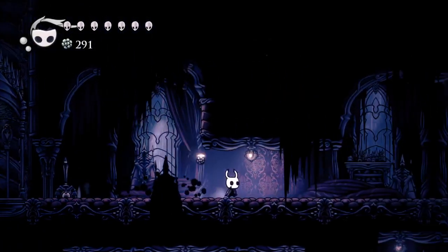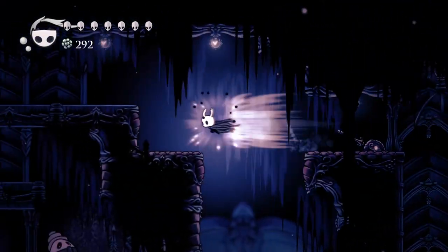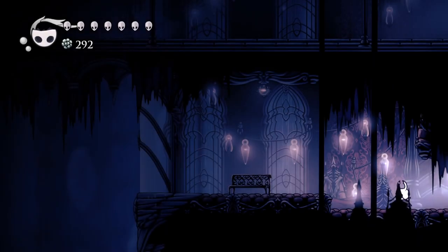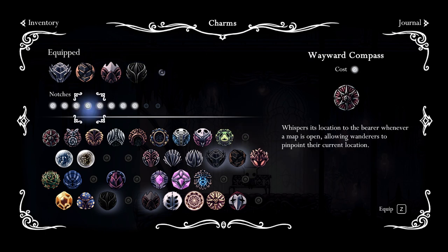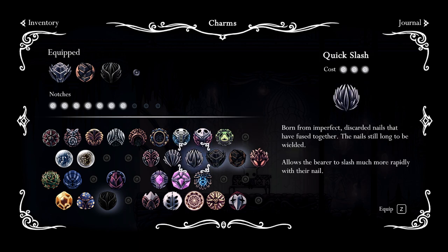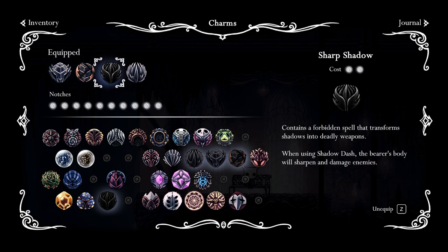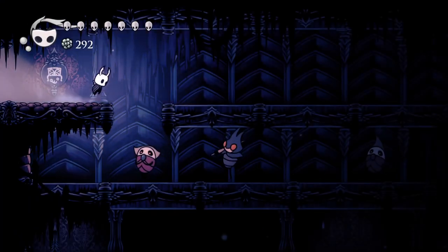Oh wait, I have to go back down to the bench because I didn't change my charms. There we go, through here. Rest and change the charms — take this out, take that out. Oh, I did have Sharp Shadow. Quick Slash needs three, so I need to take out one more. Alright, let's take out the nail arts and go for Long Nail, Mark of Pride. Alright — damage enemies. There we go. Yes, that should do it.